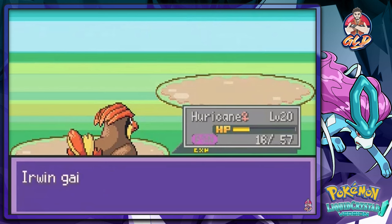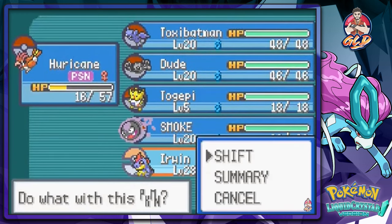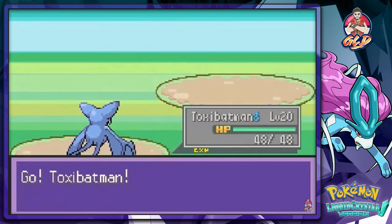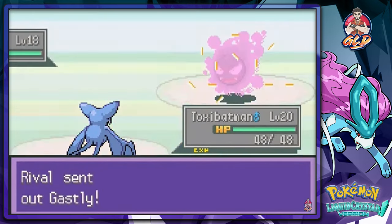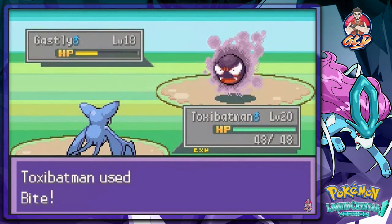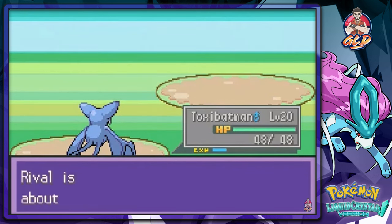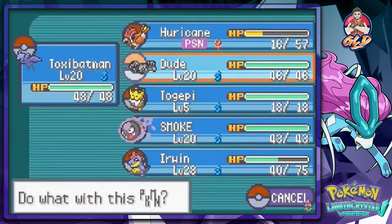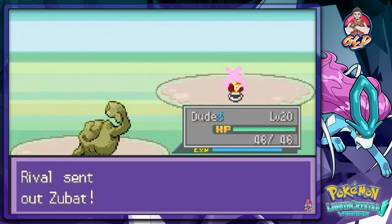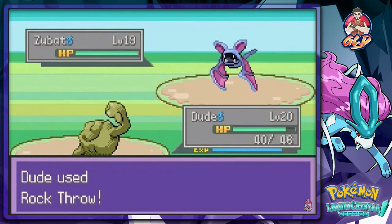It took me like nearly 20 minutes just to beat that guy. He's going to use a Ghastly, so let's switch to Tonks — actually, let's use Tonks or Batman. He has Bite now, I hope. He uses Ghastly and that fails — Bite is super effective! He then sends out a Zubat, so let's go straight to Dude. Using the Pokégear may have triggered the original songs.